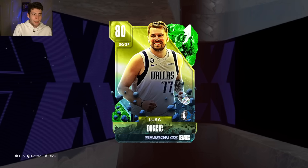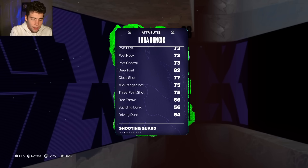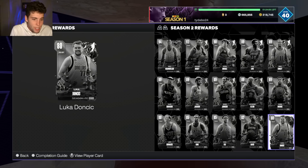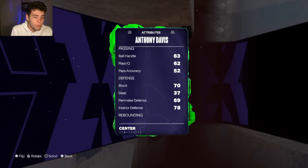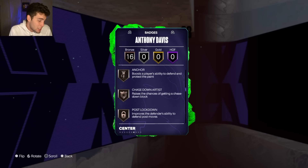Starting at the bottom with Luka Doncic — obviously a lot of these emerald cards aren't going to be good. Emerald Luka is the Level 3 reward: 75 three-ball, bad speed, zero lateral quickness, zero badges — he's a garbage card. Emerald AD at Level 6 has a 57 three-ball, 65 speed, 68 lateral quickness, and 16 base badges. Not very good.